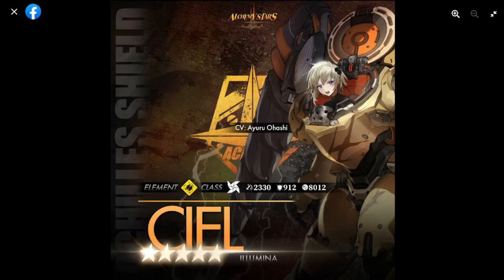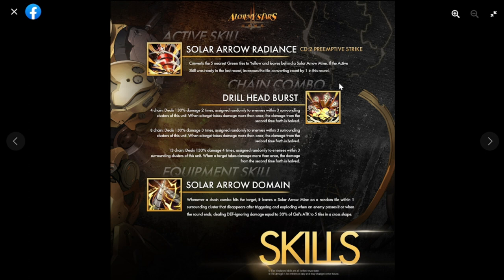Welcome to Alchemy Stars. We have Siel here and we're going to discuss her skill preview that has dropped today. As expected, she is a Thunder element Converter. Her attack is a little bit low, which is concerning, her defense is also low, and her HP is average. She is five-star rarity, which is likely why her stats are lower.